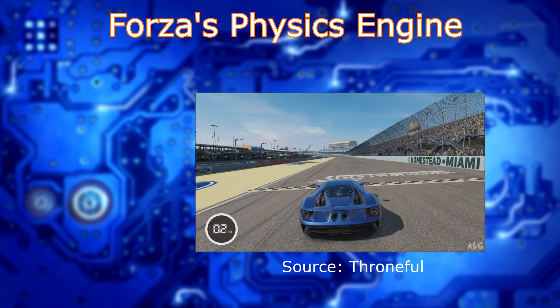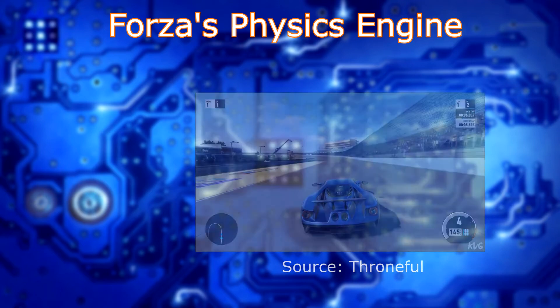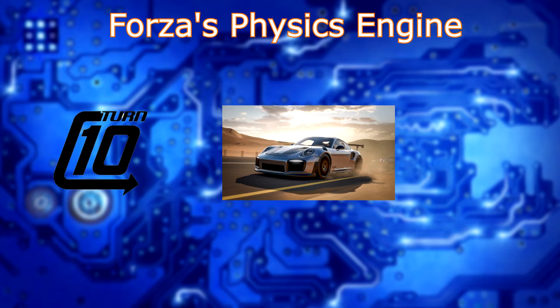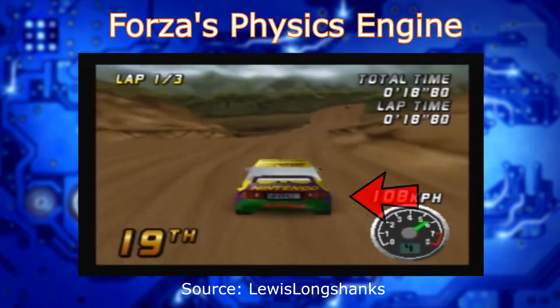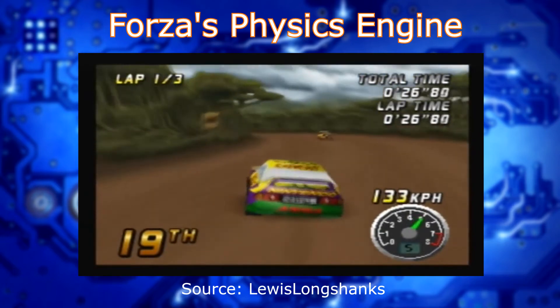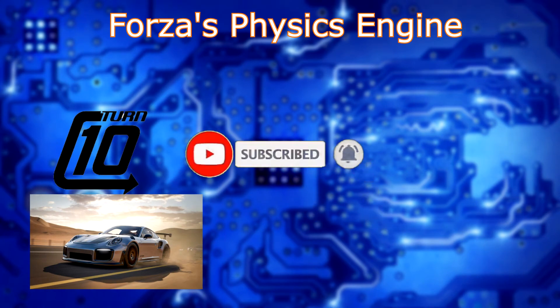But how did this physics engine come to be? Because something like this does not just happen overnight. Not only is the physics engine a work of art and pretty amazing, but it has an interesting backstory as well. In 2002, Turn 10 decided to start making a driving simulator, and they wanted to do something that was on the front edge of technology. Hi everybody, I'm James from Zaka Studios, and today we're going to dive into the physics engine of Forza.